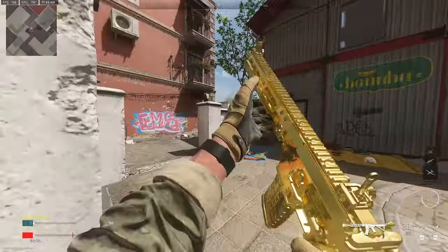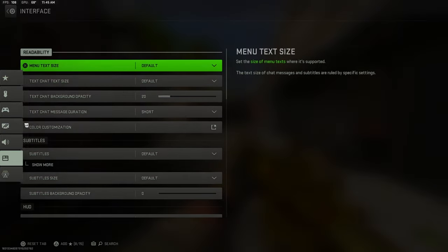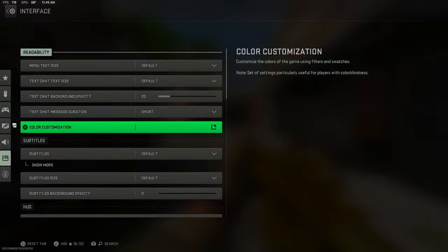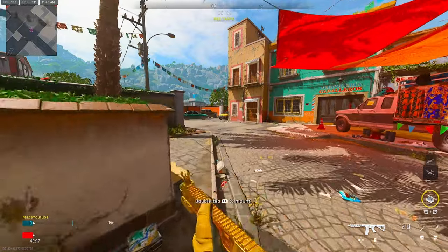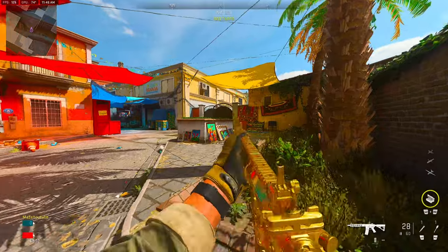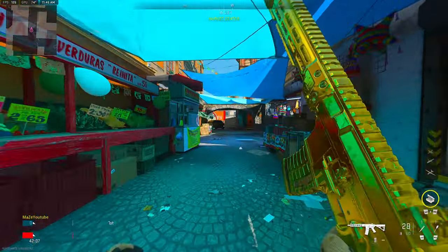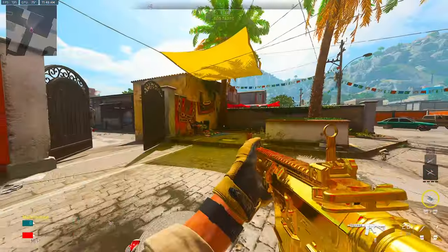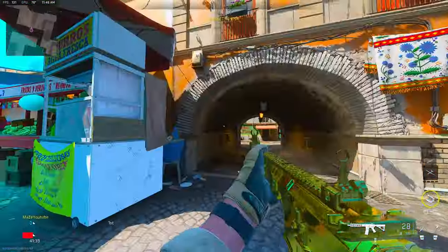Now let me show you how it looks with the color filter on. Going to Interface, Color Customization, and putting it to Filter 2 — this is how it looks. It is a very huge difference. I'm surprised more people haven't been putting this setting on. The game literally looks alive; my camos are standing out, and you can easily see dark areas — it's just standing out completely.